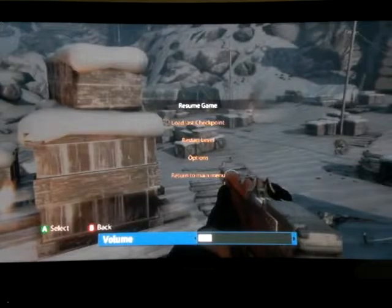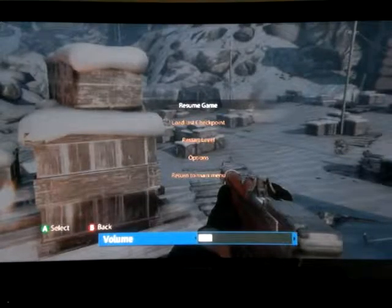Let me turn up the volume a tad. I don't know what this weapon's called, I'm going to have to google it. It's basically just an assault rifle. Looks like a Gewe. I also have this grenade launcher.